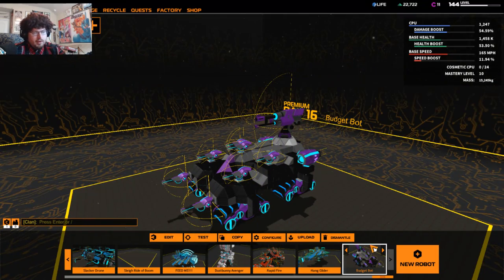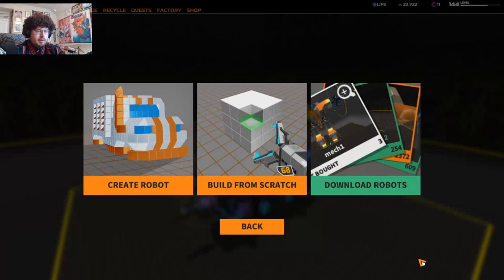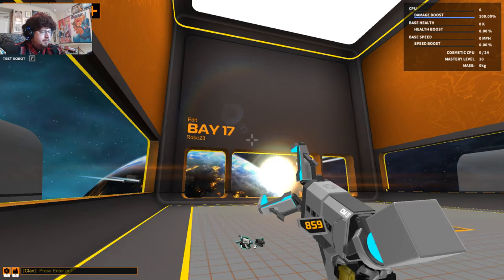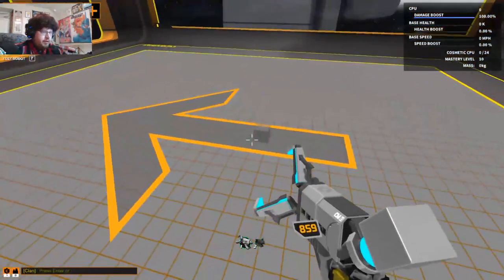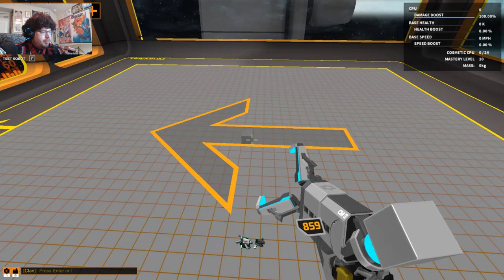But anyway, we're going to be creating a new robot — it's going to be an armored medic. He needs to be so strong. First things first, we need to show off what parts we're going to use.